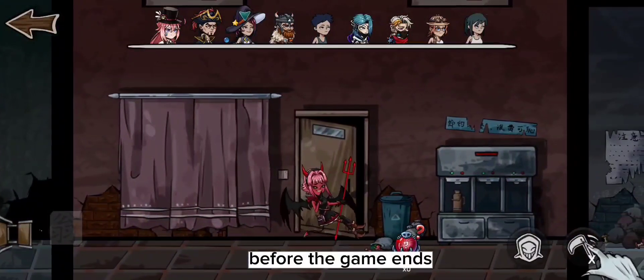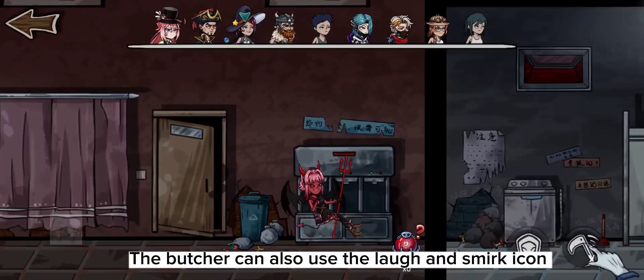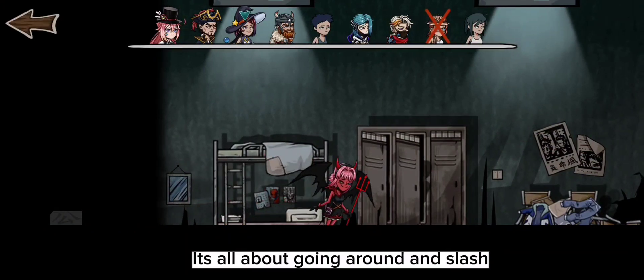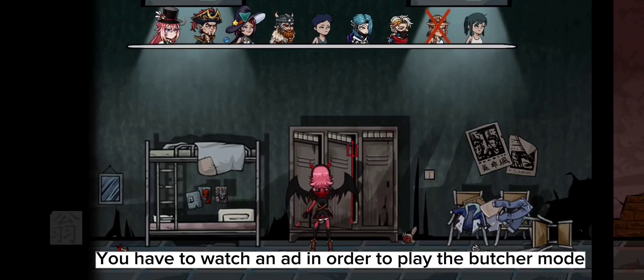Before the game ends, the butcher can also use a laugh and smirk icon to confuse and terrorize the civilians. It's all about going around and slashing. You have to watch an ad in order to play the butcher mode.